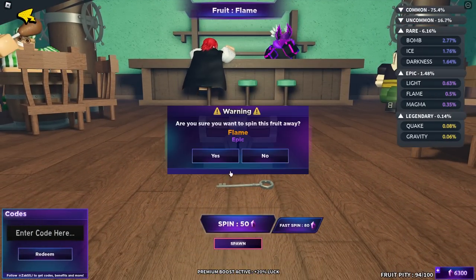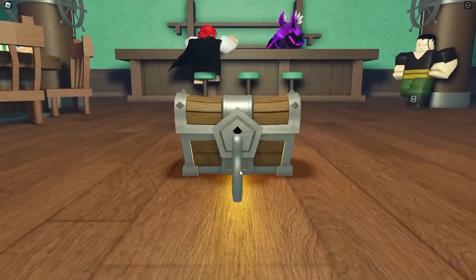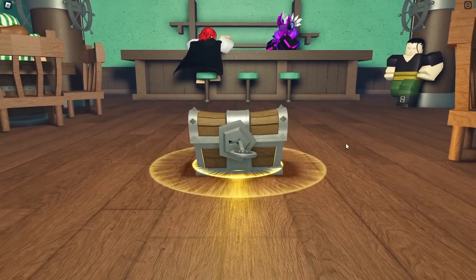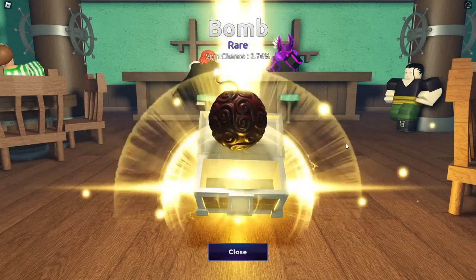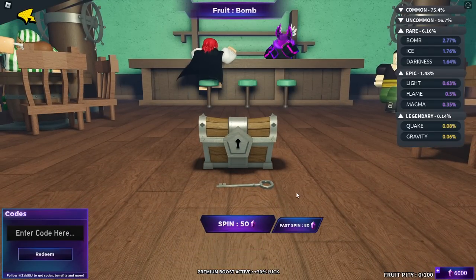Anyways, let's keep spinning. Now we're actually on our 100 Spin Fruit Pity - the guaranteed rare spin thingy. Here we go, we should be guaranteed some sort of really good Devil Fruit and... bruh. The Bomb Fruit after 100 whole spins. All we got was the Bomb Fruit. Of course we did get that Legendary Gravity Fruit, all those flames, all those other rares, but yeah - that was pretty disappointing on our 100 Spin Pity, just a Bomb Fruit. Anyways, let's just keep spinning.